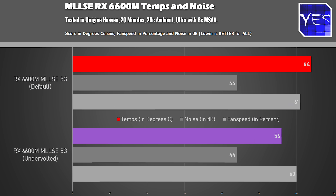In terms of temperatures, at 26 degrees ambient, the card scores around 64 degrees in its default configuration. If you undervolt it, we got that down to 56 degrees. I always highly recommend undervolting these newer cards because the card will last longer, you'll save power from the wall with minimal drop in performance, and in this case you'll actually gain in the 0.1% low area.